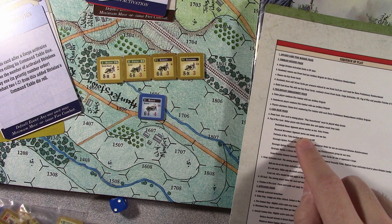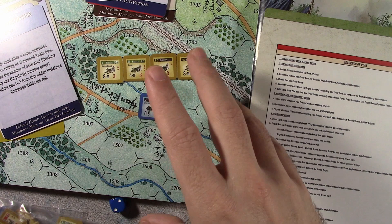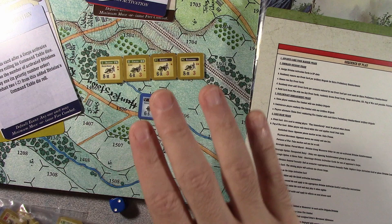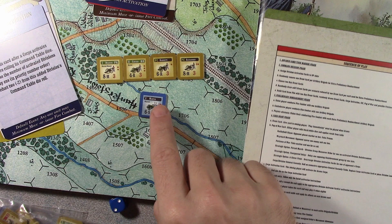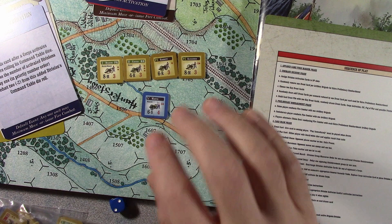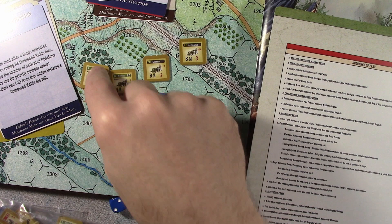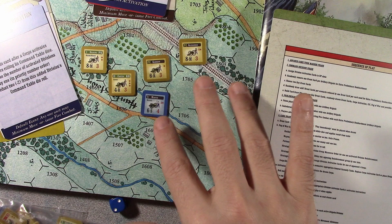So you draw your card and you've activated a unit — then you do things like move. There are orders you give. Once you've decided on the brigade to activate, you give an order: there's fire, move, and defend. Each one has different benefits and allows you to do different things. Like if you give a unit a defend order, they can't move very far — they get a minimum move, which is one hex in the open, or two hexes along a major road. Each order has benefits.